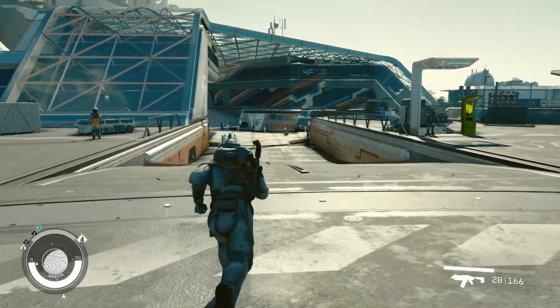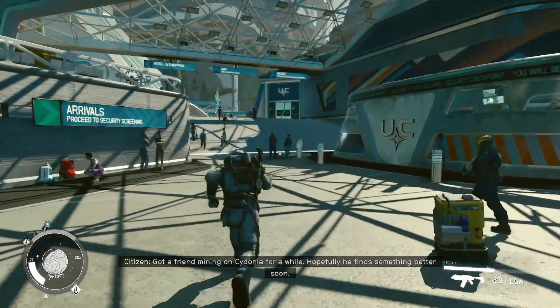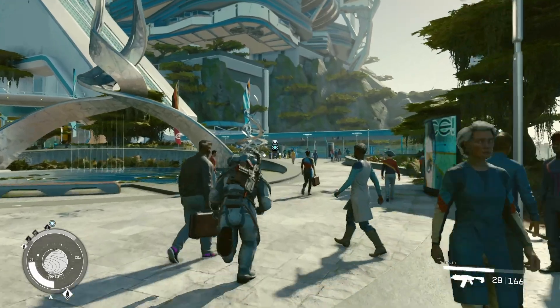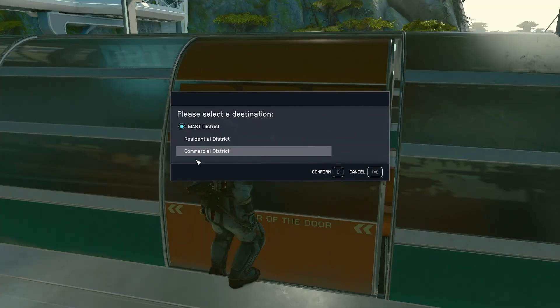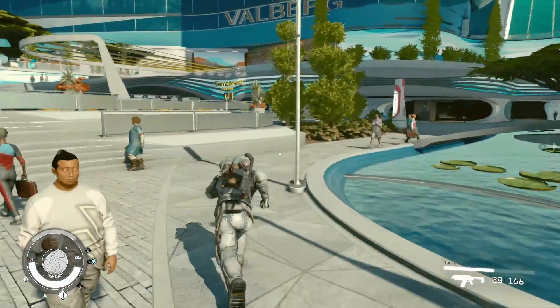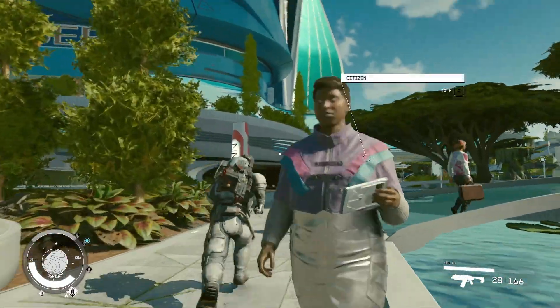From the spaceport, go down here, then take a left. Head over to the train station and choose to go to the Commercial District. Once you've made it there, head over this way and it's going to be this building here.